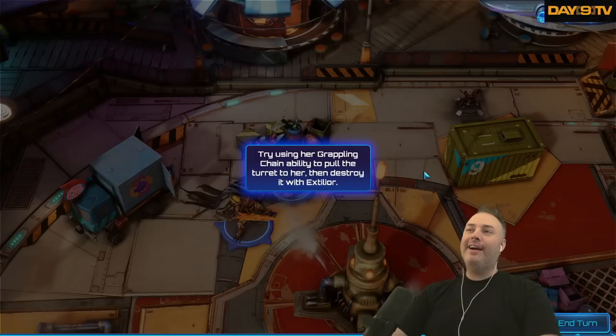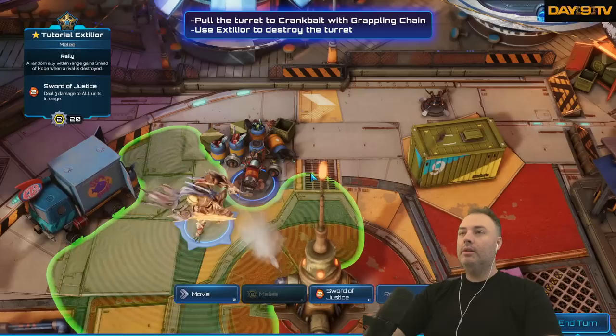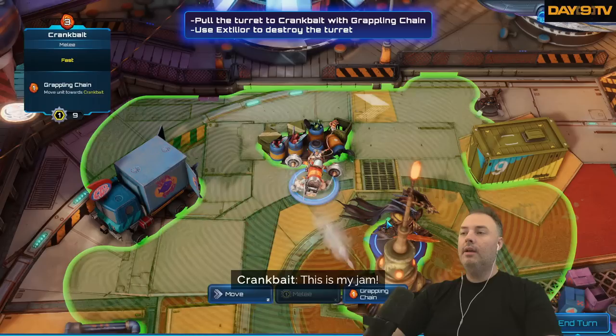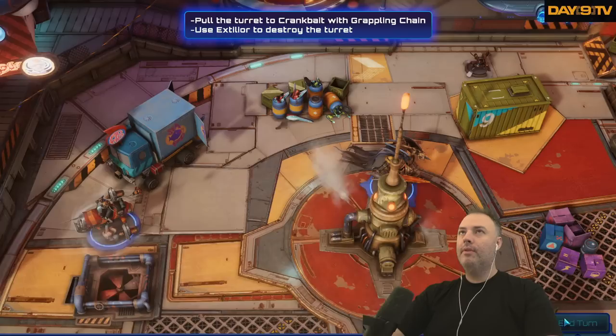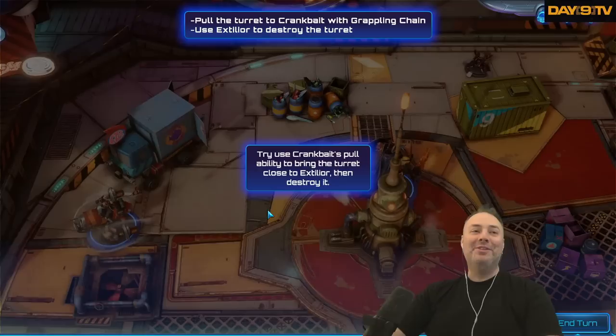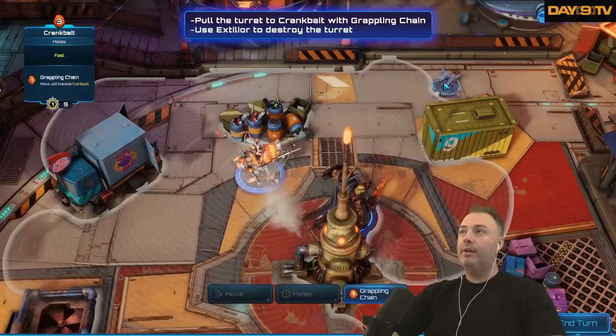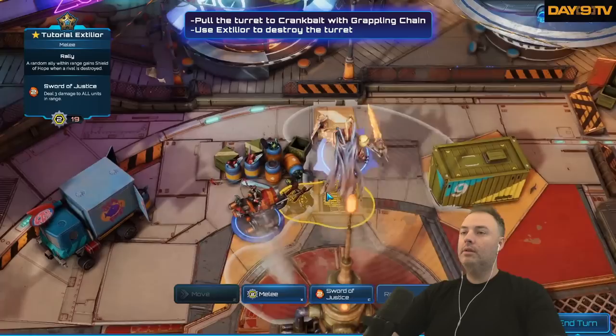This unit, Crankbait, can pull in units to her position. Try using her grappling chain ability to pull the turret to her, then destroy it with Extilior. I'm actually curious what happens if I just run away. It just lets you do it! Try using Crankbait's pull. I'm going to move her back here, grappling chain for one cinder — yoink! You deserve a big hand.